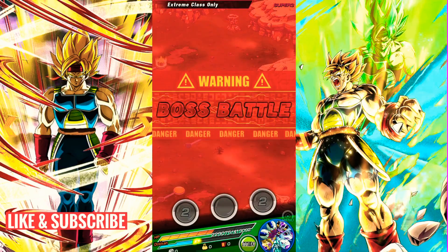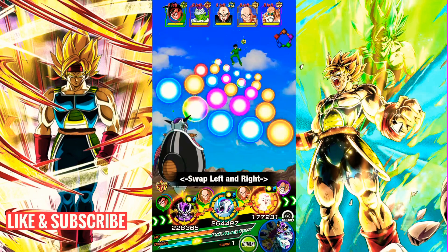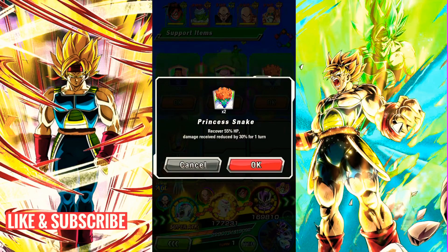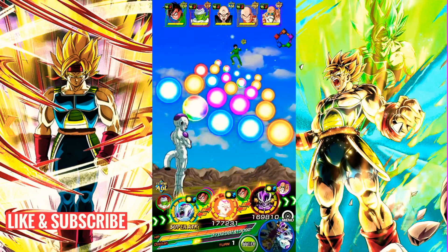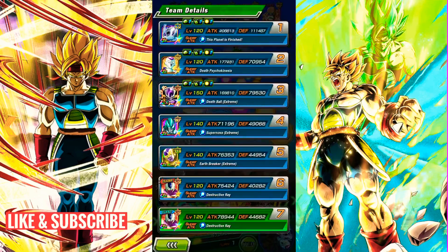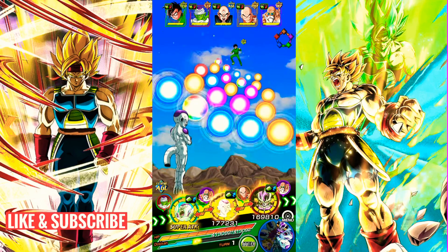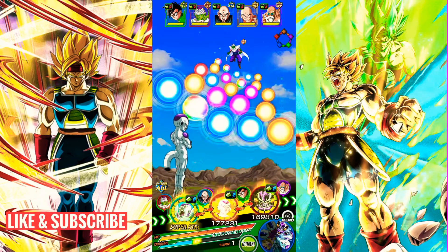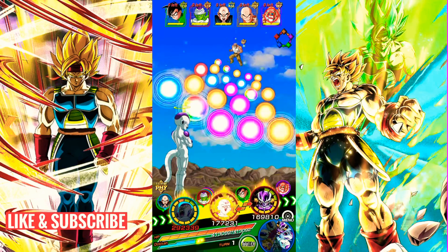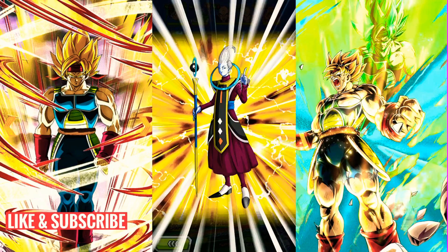Now we're against the Resurrection F arc squadron — the ones that try to hold out as much as possible. Let's use Princess Snake to heal fully up — she also gives damage reduction for this turn. Our defenses aren't very good because none of them have really built up yet. I'm thinking about who to attack — hopefully seal supers. We only used one item on the last stage so it's not too bad, so we'll use two now.